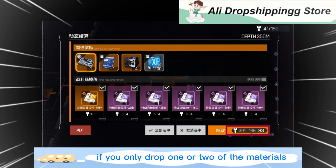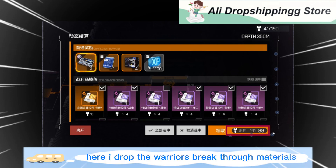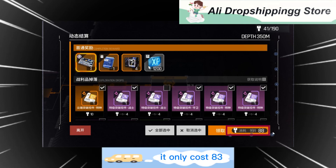If you only drop one or two materials, you will actually consume even more energy. For example, here I dropped the warrior's breakthrough materials and it cost me 88 energy. If I take all, it only costs 83.